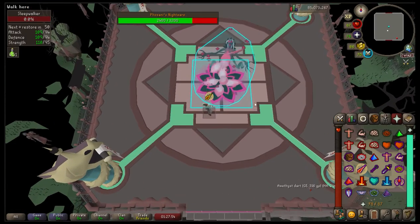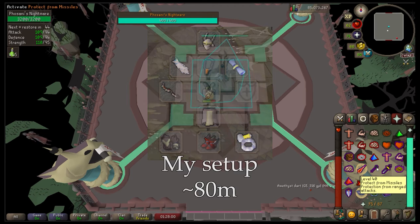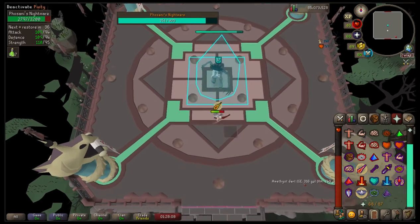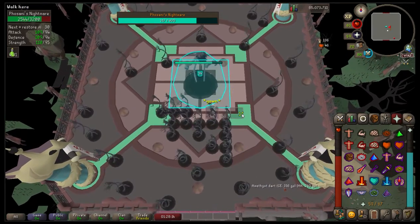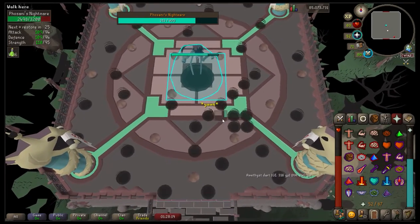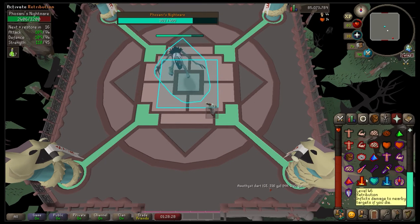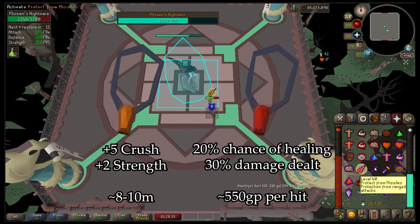The armor you want to wear is whatever your best strength-boosting gear is. If you can't afford full Bandos, use whatever your best armor is. Having the Berserker Ring (i), Amulet of Torture, and so on just makes it a little bit easier, but it's definitely not impossible with worse gear. The Mythical Cape does beat the Fire Cape here if you don't have the Infernal Cape — that plus-five extra crush bonus comes in handy at Phosani's.